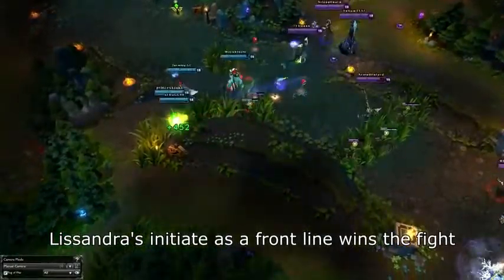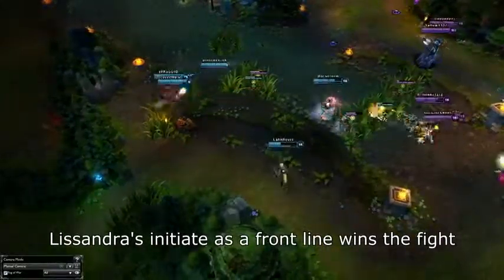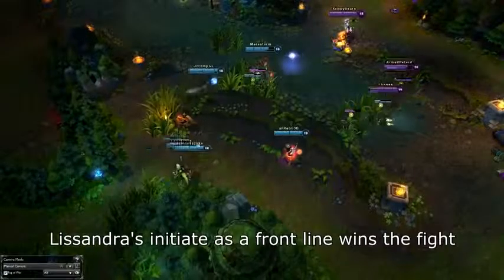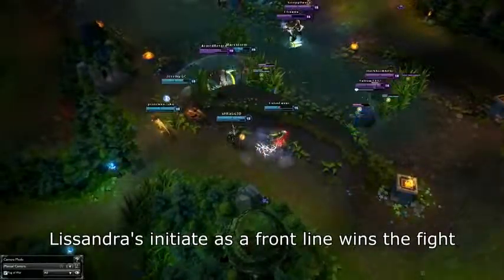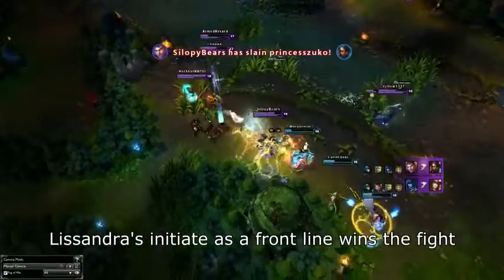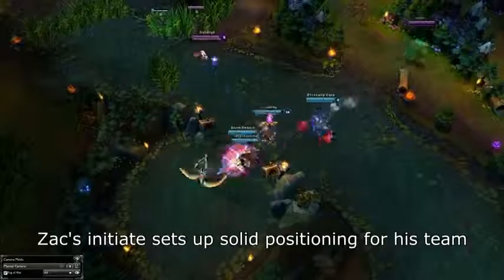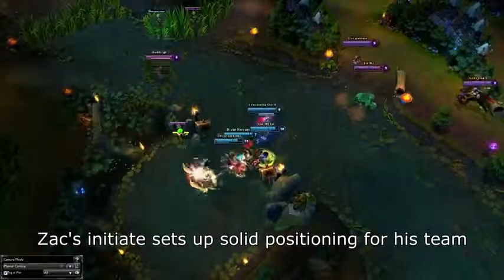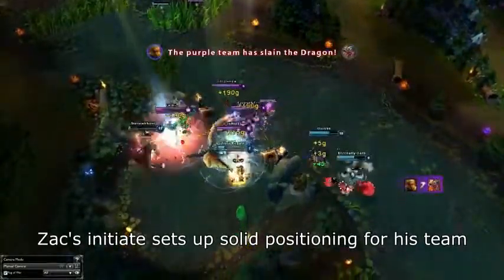The other roles aren't as simple. The mid laner can fit into any of the three lines. A champion like Diana does great in the front line because she's solid at diving into the enemy team and also gets very tanky. A champion like Ryze is phenomenal for the mid line because he gets tanky enough and does tons of sustained DPS, and thus is great at killing the enemy front line. A champion like Lux might want to stay in the back line because she's extremely squishy but does a ton of damage at very high ranges. The top laner and junglers can fit into the mid line or the front line, depending on your composition.